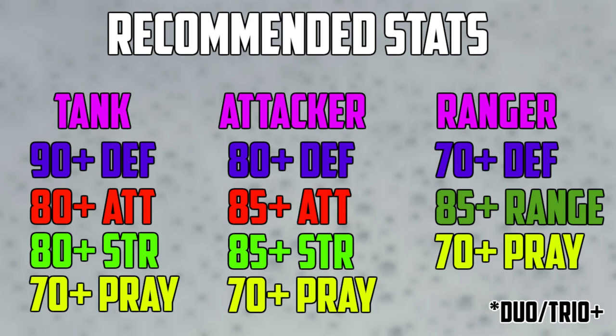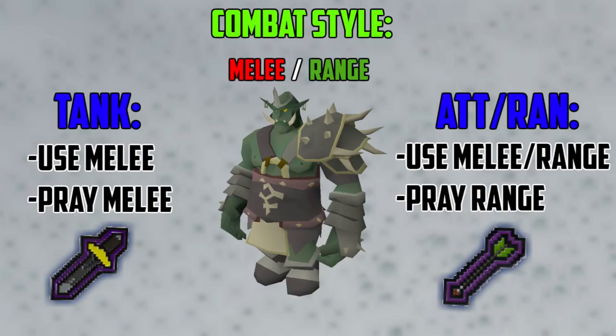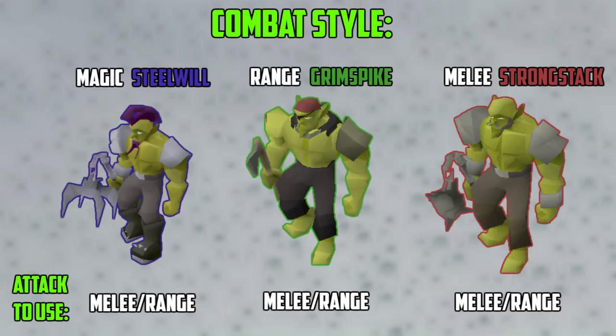You should know the combat styles for Bandos. Bandos uses melee against the tank position player, and the tank should use melee and pray Melee. However, Bandos does sneak in random range hits, so the tank will randomly take heavy hits. For the attacker and ranger, Bandos uses range against them, so the attacker should pray Range and use melee or range on Bandos. While attacking Bandos, there are also three minions: Steelwill, Grimspike, and Strongstack. These minions attack you the whole fight so it is possible to get comboed quite hard. Steelwill uses Magic and typically damages the most, Grimspike uses Range and hits pretty consistently, and Strongstack uses Melee. The order of killing the minions after Bandos is dead is the mager, then the ranger, then the meleeer.